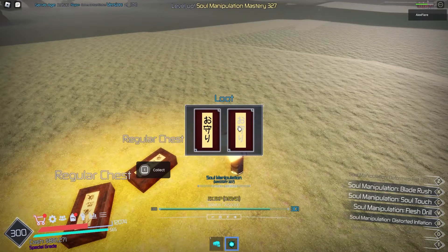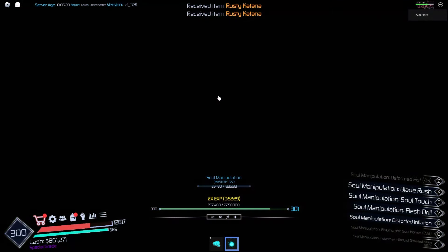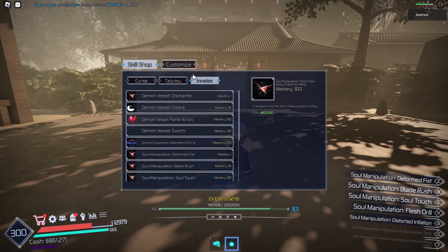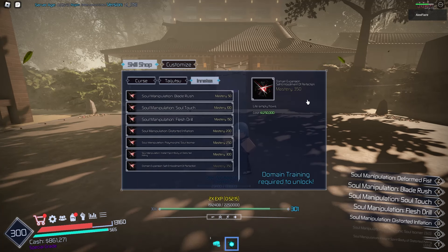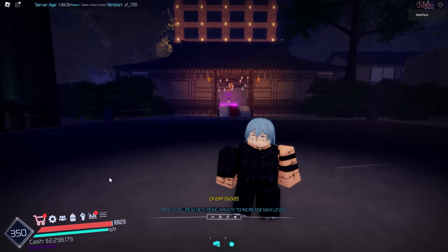We killed the curse user and we look so clean in this form. Nothing good from the chests again. We need 50 more levels to reach max level and our last skill is going to be our domain, called Self Embodiment of Perfection. I'll be right back once I've met those requirements.